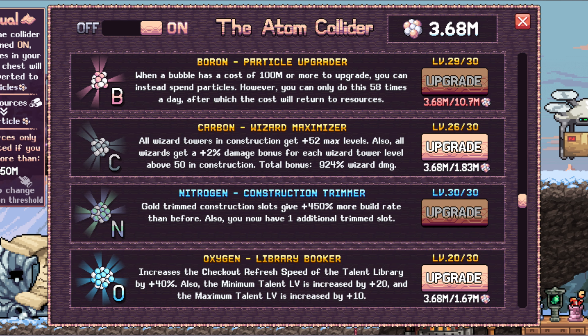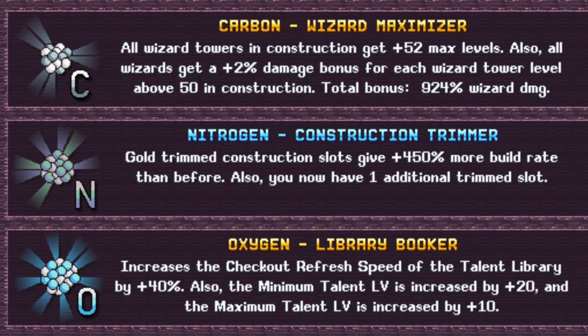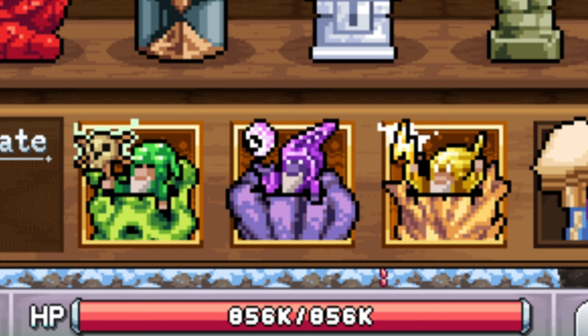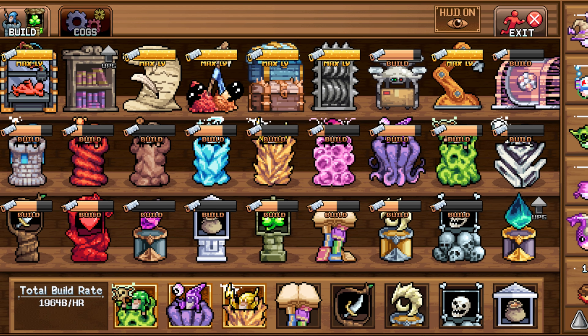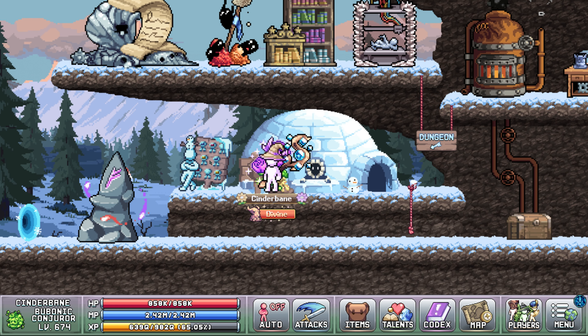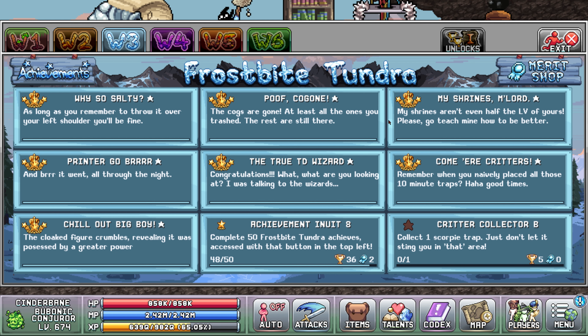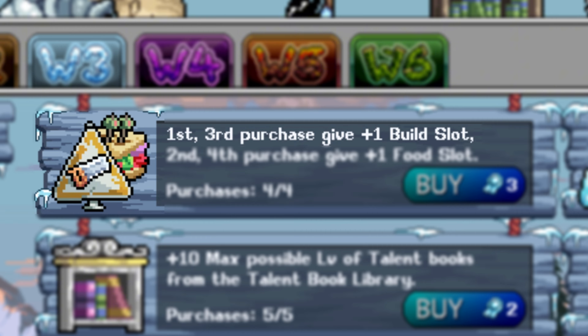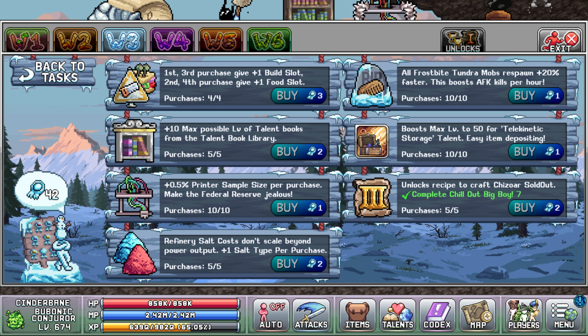To take this even further, the nitrogen atom in the atom collider grants you a third gold-trimmed building slot and provides a percentage build rate boost to all three golden slots. To maximize your efficiency, make sure to place the most important buildings in these slots to upgrade them the quickest. Finally, unlocking the last two building slots can be done through the World 3 merit shop — the first and third purchase of this upgrade each grant you an additional building slot, for a total of 8 slots.